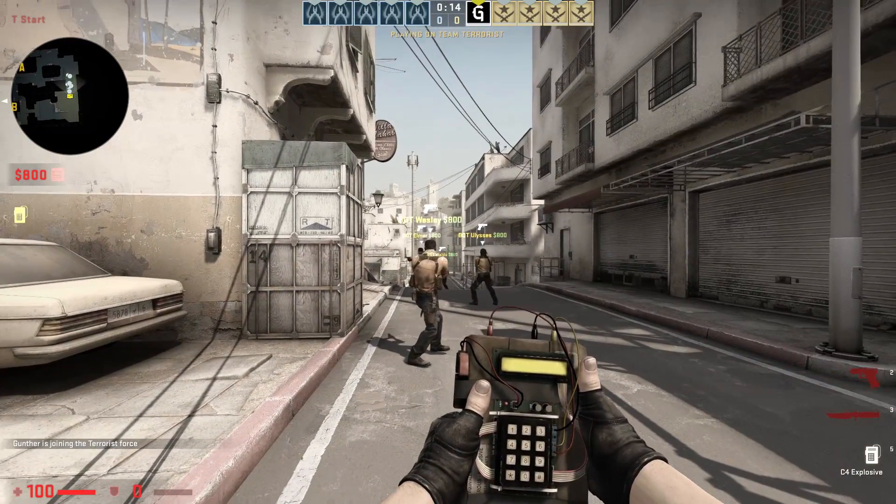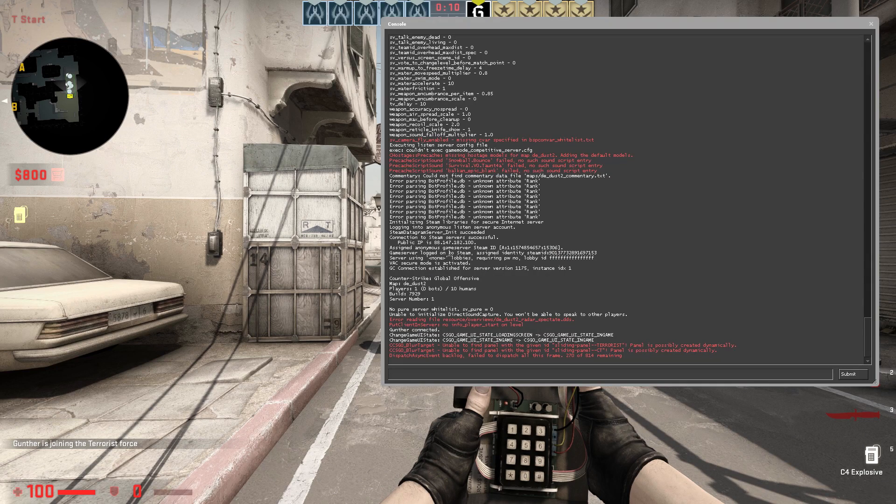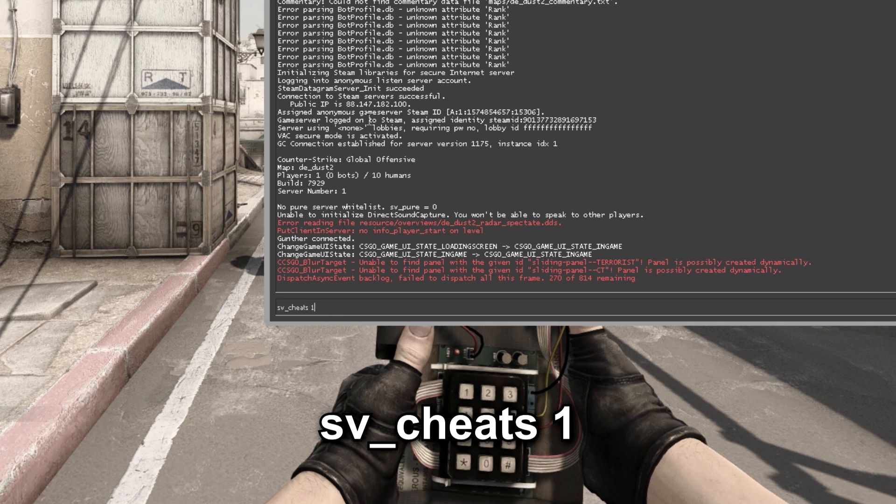After the local server with bots is started, open the console. To do this, press the tilde key on your keyboard. Enter the following command here: sv_cheats 1. This is an important command that allows you to use server settings.